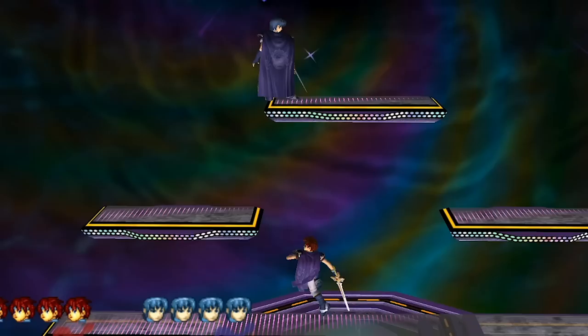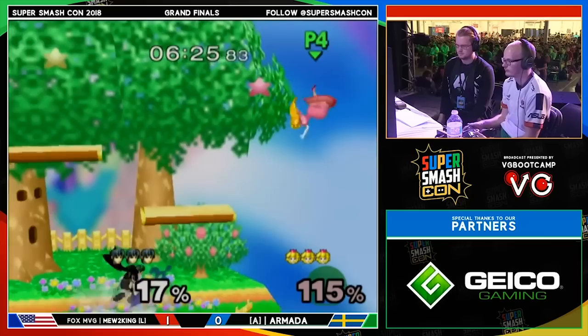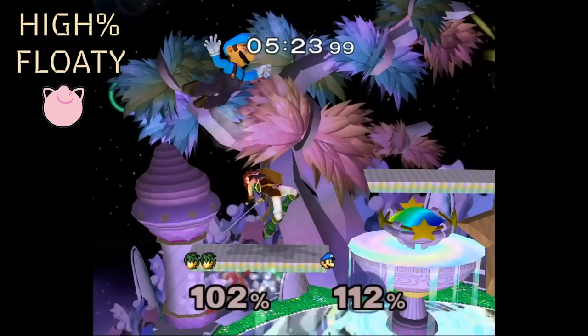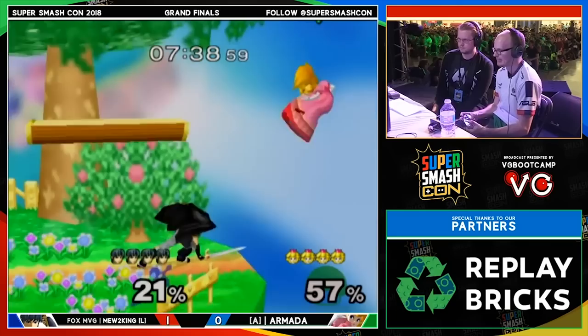At mid-percents versus middleweights and floaties, fair strings can set up juggle state or a combo. Juggle state is not great for Roy. Whereas Marth can juggle with fair and up air extremely easily, Roy struggles to keep opponents juggled and often has to read their options coming down after an aerial — are they jumping, coming down with an aerial, or air dodging? Roy has to outplay his opponents multiple times for his juggle states, as opposed to once like a character like Marth would need to set up for a kill.